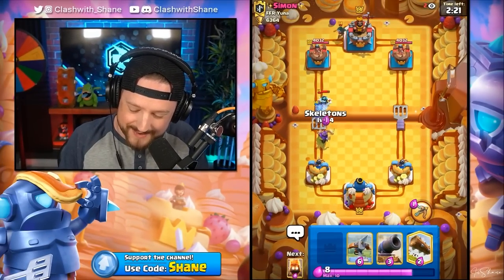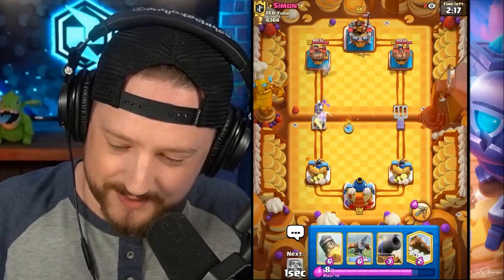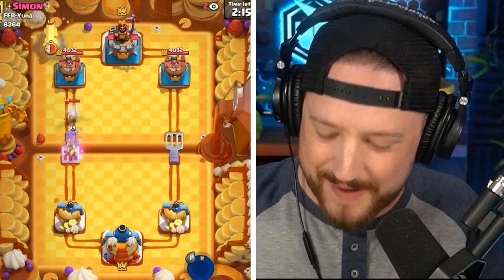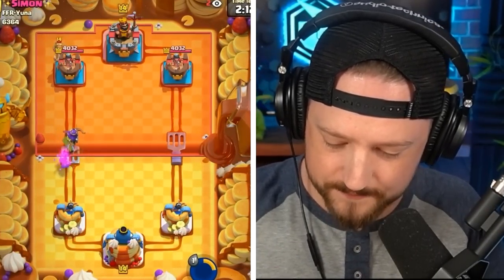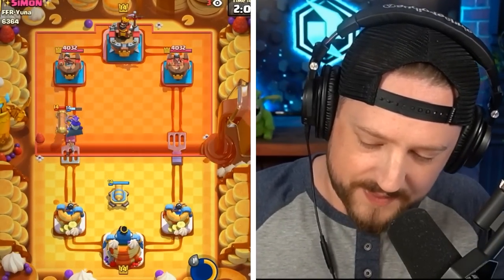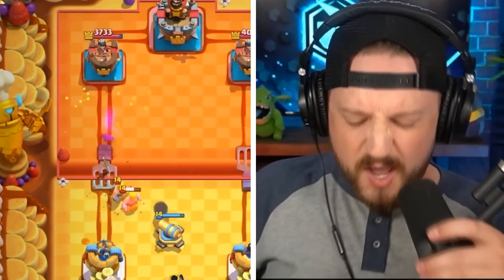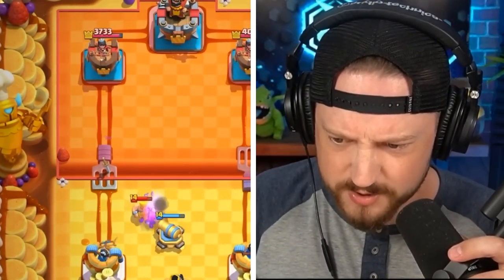We see a Bandit. I really want him to go Pekka right now — no Pekka, not quite yet at least. Archer Queen destroys. Let's go Cannon here defensively against this Battle Ram. We don't see Pekka, but we do see a Zap spell. The Cannon should pull the Battle Ram away and destroy it. How does the Archer Queen get one shot off to that tower? That was insane.